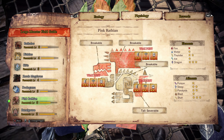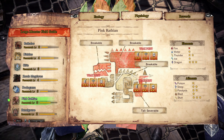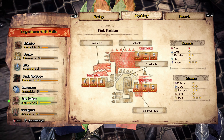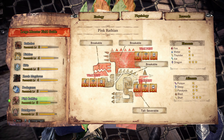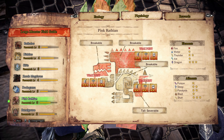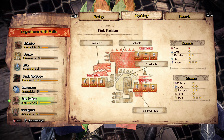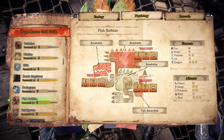As for ailments, poison isn't the best either, but Wrathion is practically a poison monster because it can cause poison, so I guess that's understandable. Sleep is average, paralysis is average. Blast isn't the best, so don't bring a blast weapon — it can do damage, but it's not the best. Stun actually seems to do pretty good against her, so try to stun her.